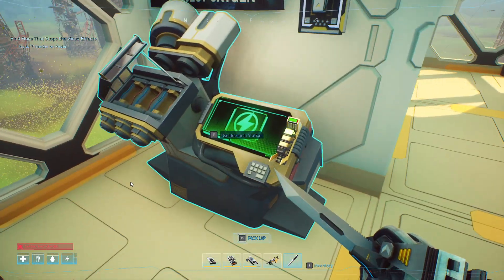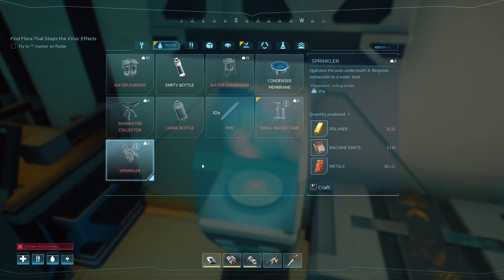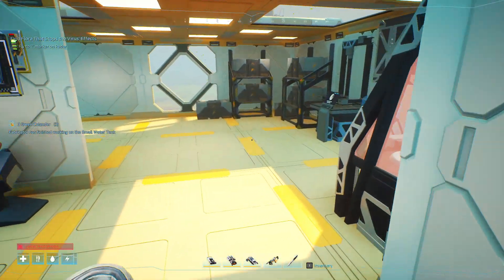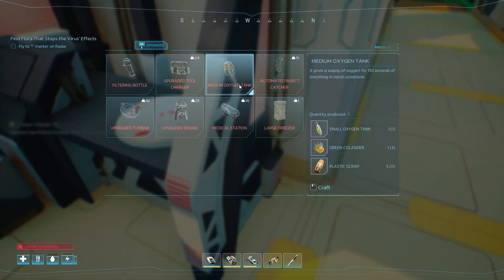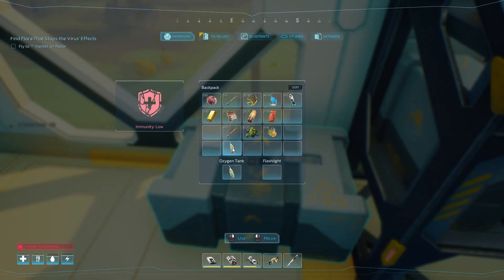Alright, I think we researched everything — all the new things anyway. The small water tank, easy as well. And also real quick, I want to make that medium oxygen tank before I forget, or before we run out of resources — one or the other.